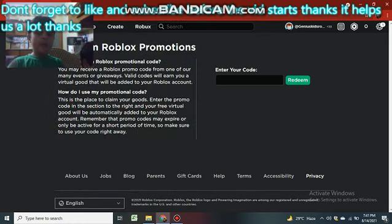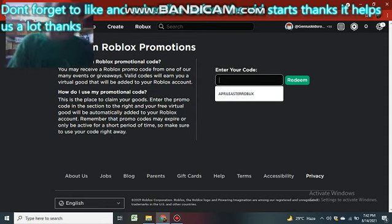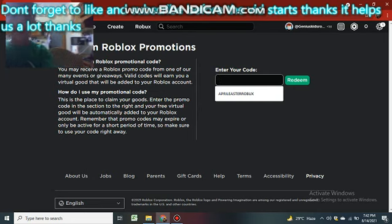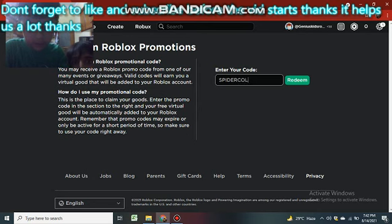Hello guys, today is the day you're gonna get all the promo codes of August 2021. So the first one - this April Easter Robux doesn't work. So the first one is Spider Cola.